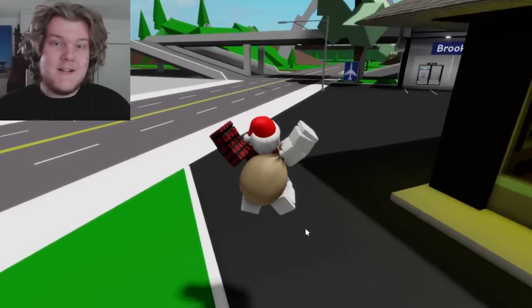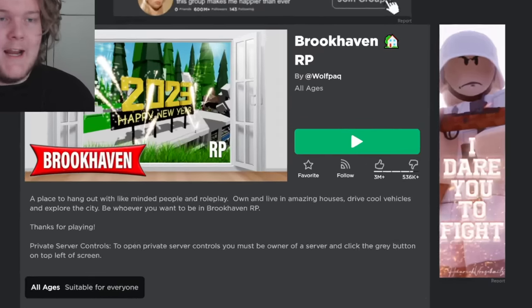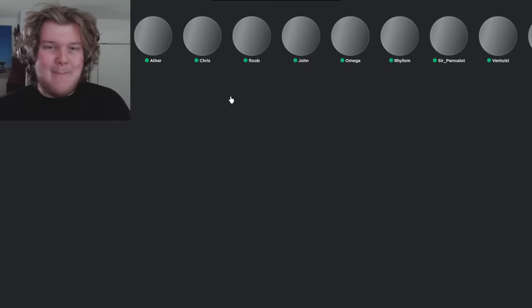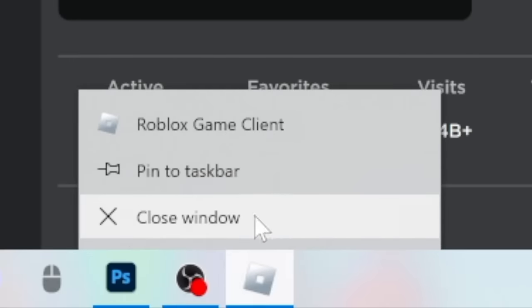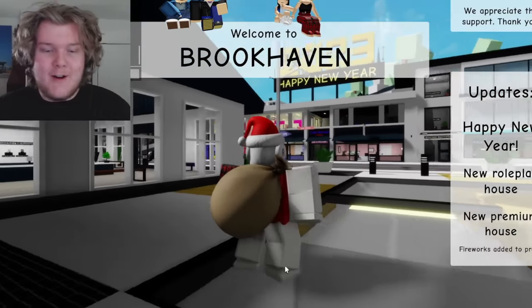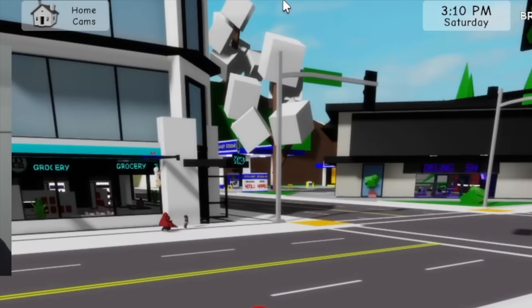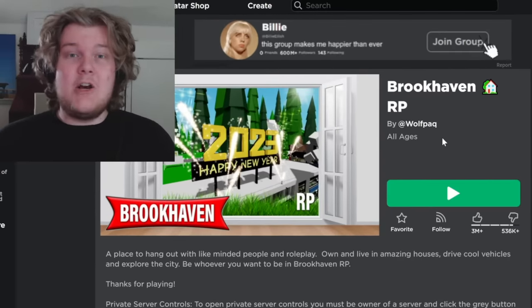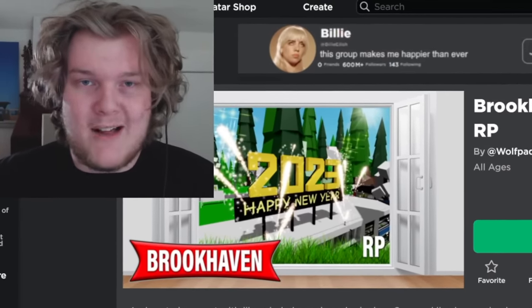This next feature is definitely going to help somebody. If you play from the site in Google Chrome, whenever you leave a game it forces you to the desktop app, and then you have to right-click to close the window manually or press Alt+F4. But a simpler way is to just hover your mouse at the top of your screen, see the little drop-down window that appears, and click the X. It's perfect for people who refuse to download the desktop app.